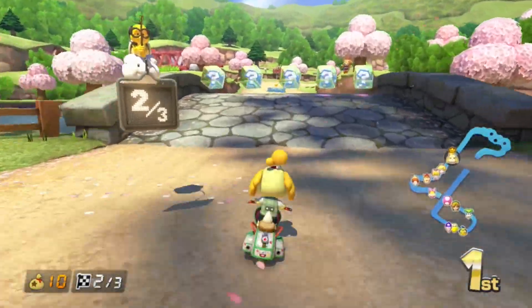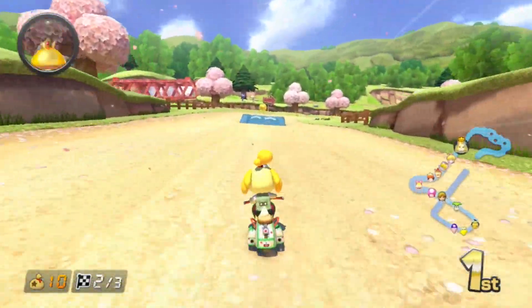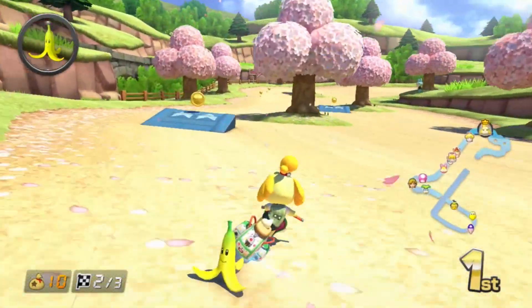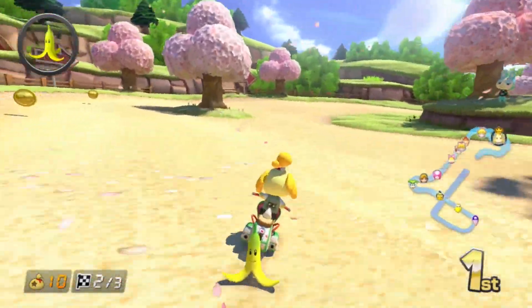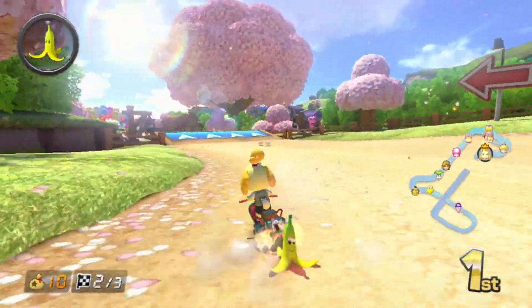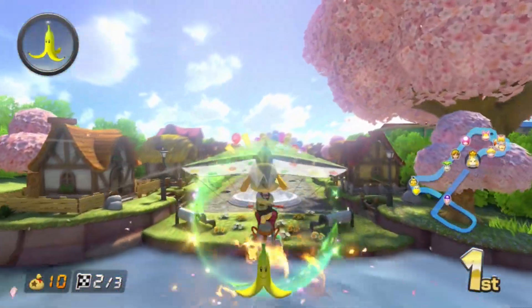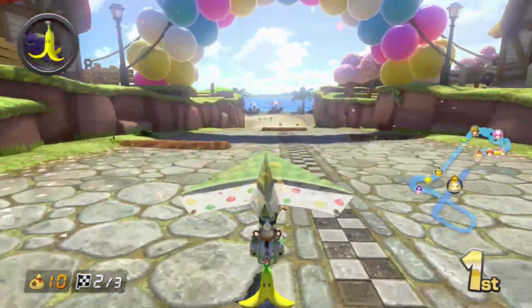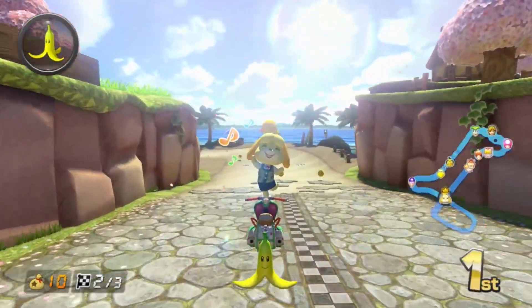And I saw the blue squirrel guy, who you play as in Animal Crossing Sweet Day on Nintendo Land. Also, something I haven't mentioned, but you can actually see in the trailer for this course — those trees back there with the fruits in them. If you hit them with an item or just drive into them, a fruit will fall out of them, which I think is a nice little detail.